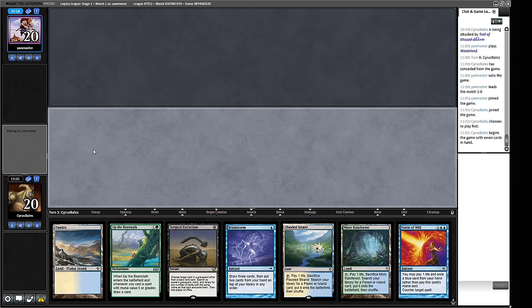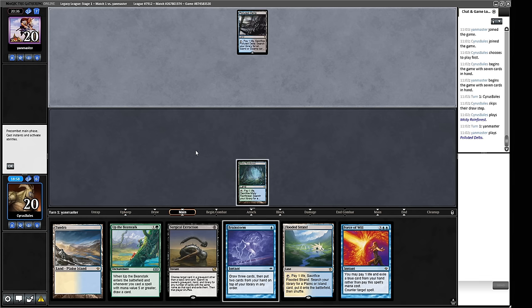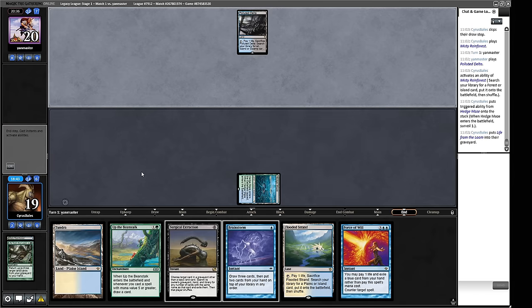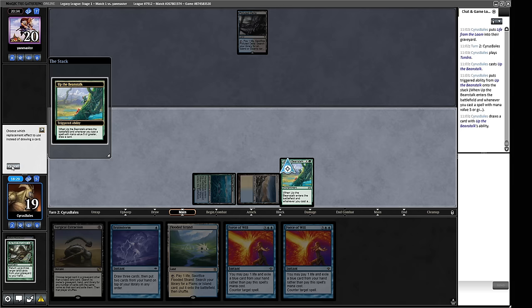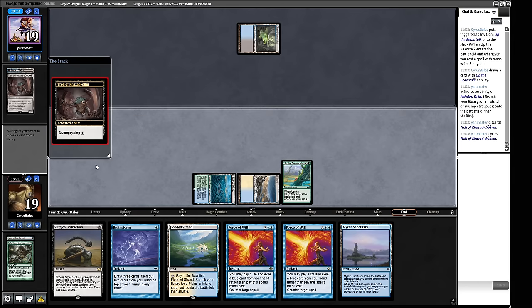This opening hand seems acceptable. We'll get a Hedge Maze for free value, and put Life from the Loam where it belongs. We're going for a Beanstalk — we can Force of Will to protect it if we need to. We don't need to, good news. We can wait until we've cracked this fetch and then do Life from the Loam stuff. Our opponent cycles a Troll of Kazadum — not particularly scary, and we already have Surgical. We're hopefully going to start pulling away with our Beanstalk engine soon.